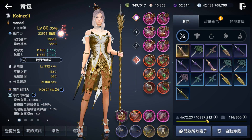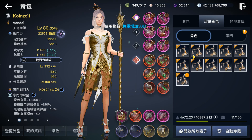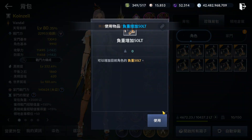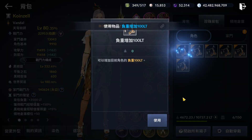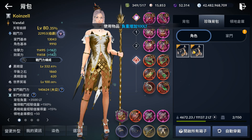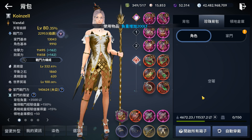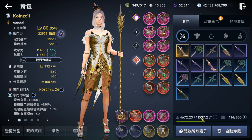Now let's increase our weight. This character is currently at 10.3k weight. We have all these weight scrolls from auto-completing all those quests. We just got a 1,200 weight boost — so that's very nice. 1,200 weight boost just like that.